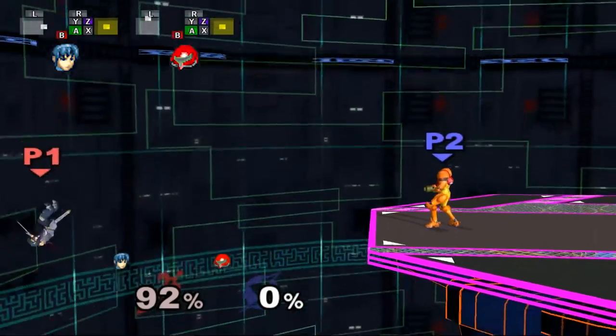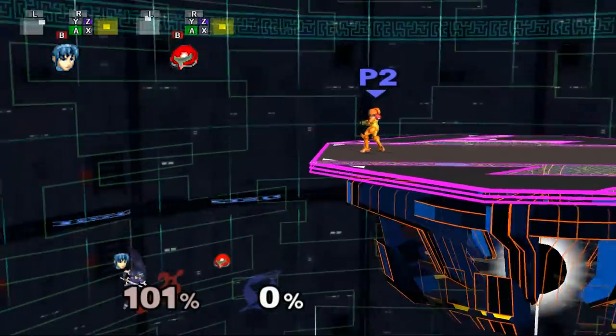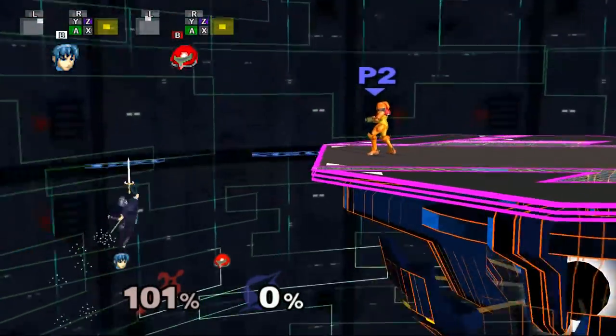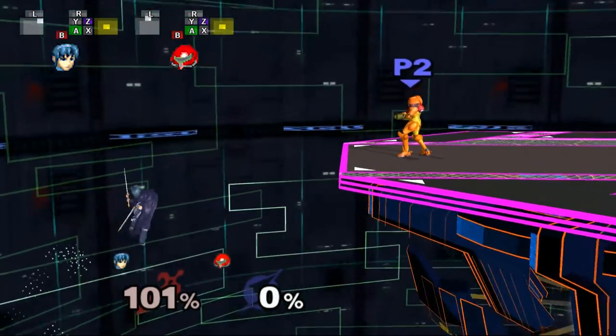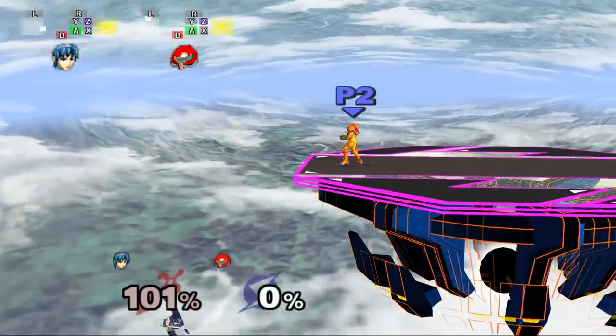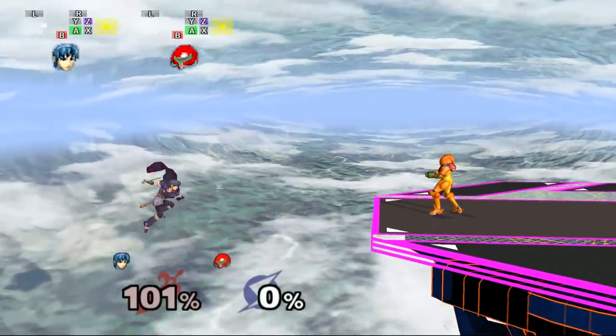One of the most common mistakes that Marth players make when recovering in this situation is that they try to side-B back towards the stage after wall jumping. This does absolutely nothing to help you recover because you'll keep drifting away from the stage during the side-B. Holding the analog stick towards the stage during the wall jump animation also doesn't help because it doesn't influence how far you drift away from the stage.